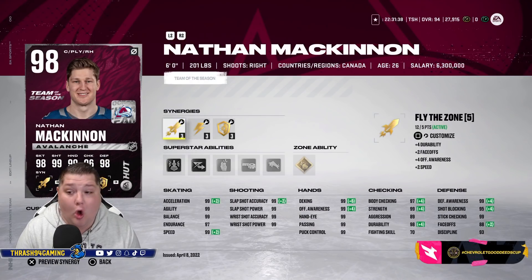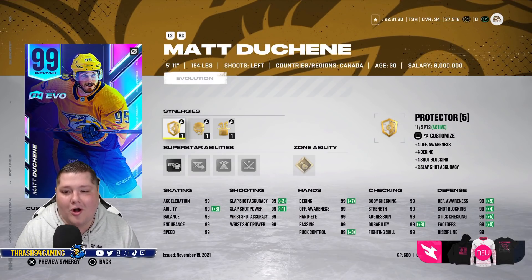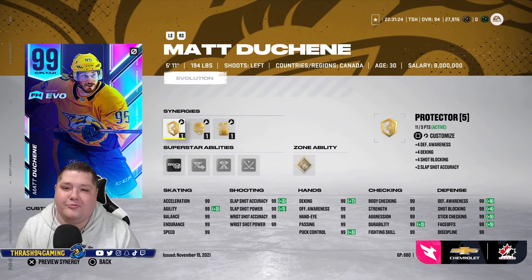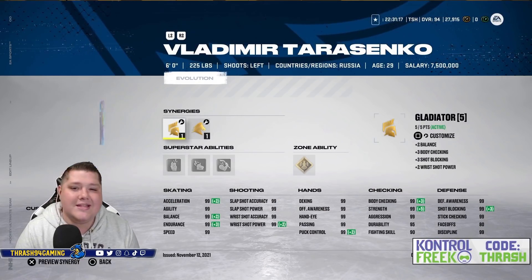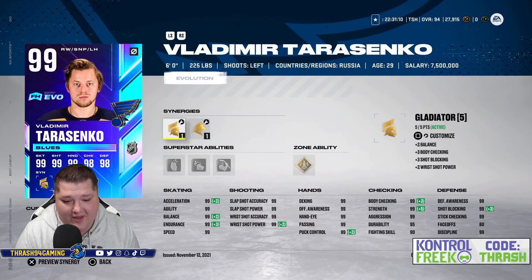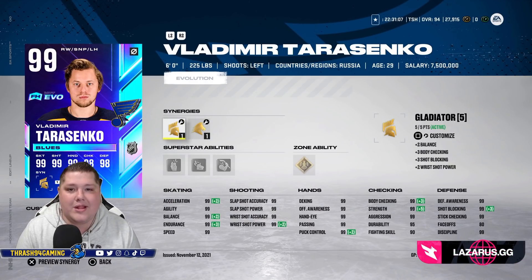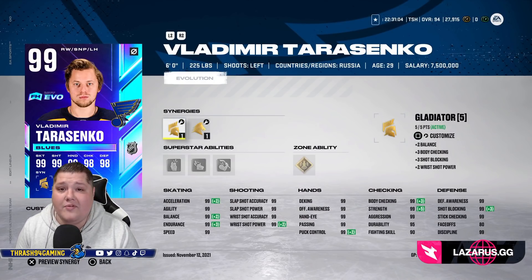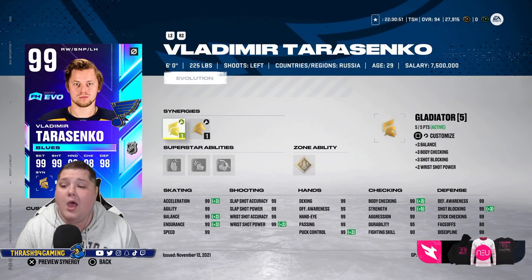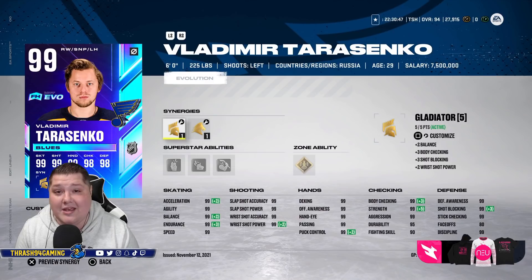After not being able to get his X-Factor all year, I finally got Nathan McKinnon. My first line center is 99 overall Evo Matt Duchesne — 99 legitimately everything. I've played over 600 games with this card, one of the best cards I've ever used in Hockey Ultimate Team. Right next to him, 99 overall Vladimir Tarasenko Evo card — 99 absolutely everything except durability and face-offs. Another disgusting card. Now, I'm actually not going to be using my main team as much as I used to, as I'm transitioning into an all Red Wings build, but I'm waiting for a few more cards. So I will be using this team a little bit longer, and Vladimir Tarasenko on the first line is gross.